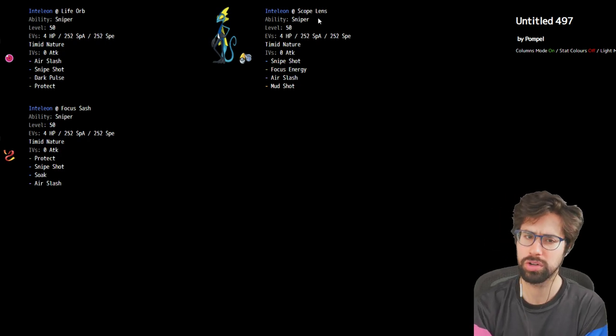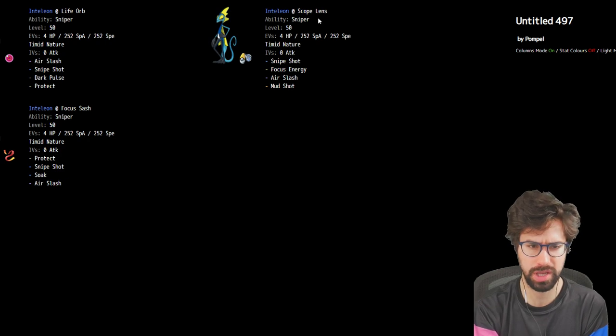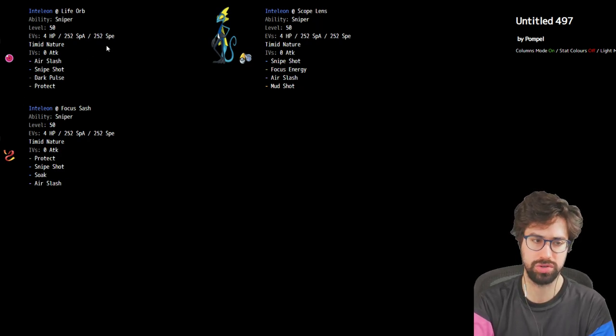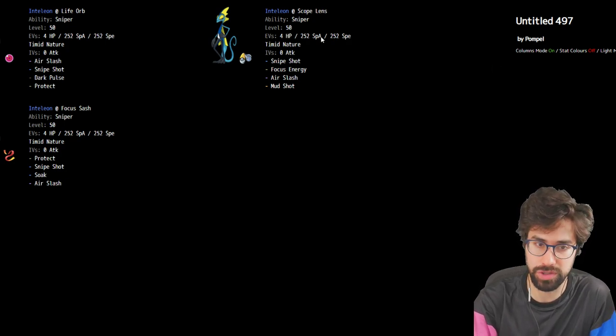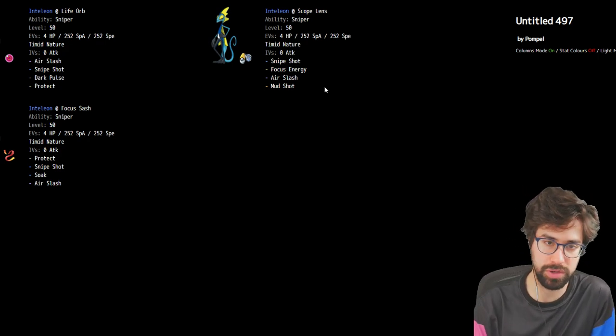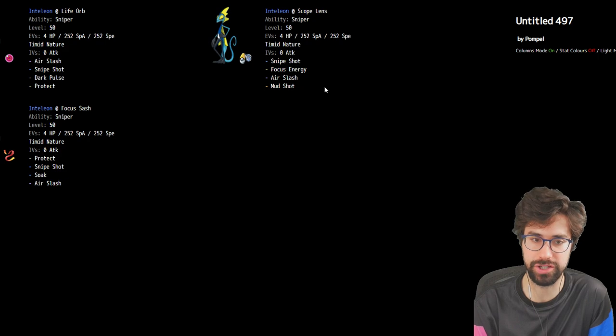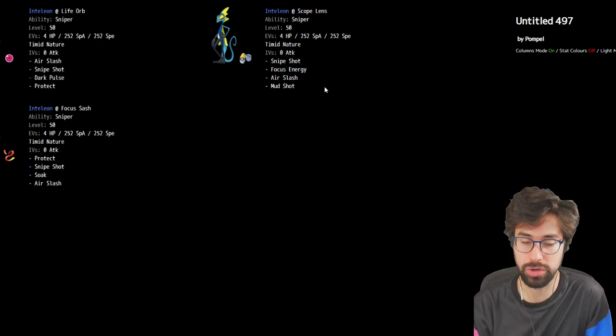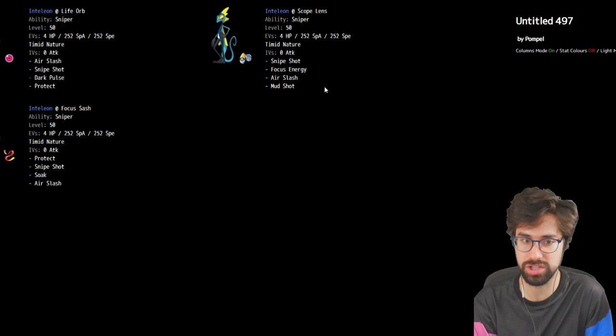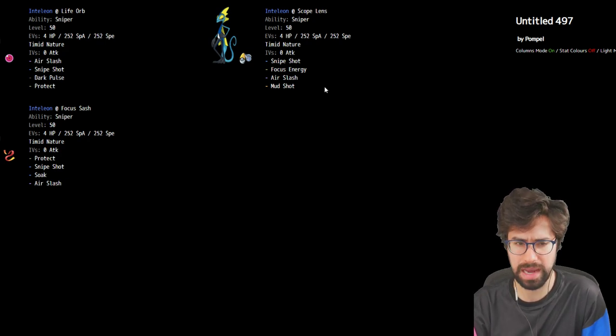For the second set, you could run Focus Sash and drop Scope Lens or Focus Energy depending on the team. Scope Lens plus Focus Energy means guaranteed crits. The way critical hits work: at one stage, you have a one-in-eight chance of critting, which is what Snipe Shot has naturally — a huge increase from the normal rate. At two stages, like Scope Lens plus Snipe Shot or just Focus Energy, you have a 50% chance of critting every move. With Focus Energy plus Scope Lens, all your moves guaranteed crit. You could build a setup Inteleon team where you use Hydro Cannon, always plan on Focus Energy, then Dynamax — critting Max Geyser off Hydro Cannon means almost nothing lives.